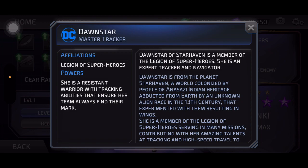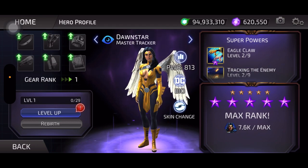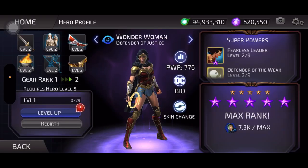Dawn Star — Legion of Superheroes. She is a resistant warrior with tracking abilities that ensure her team always finds their mark. Dawn Star of Star Haven is a member of the Legion of Superheroes and an expert tracker and navigator. Star Haven is a world colonized by people of Anasazi Indian heritage, abducted from Earth by an unknown alien race in the 13th century, which experimented on them — resulting in wings. That explains her wings. And Wonder Woman number three looks like it's probably the same exact story again — yep.